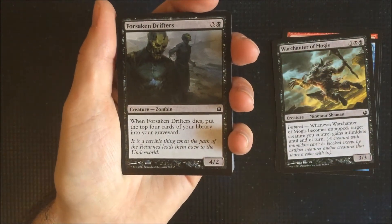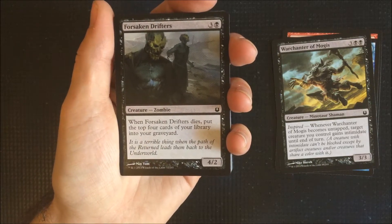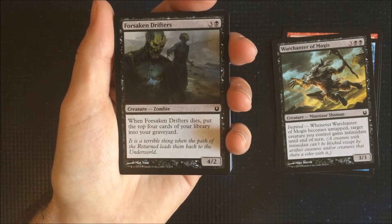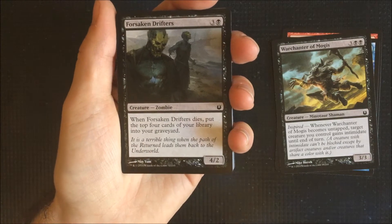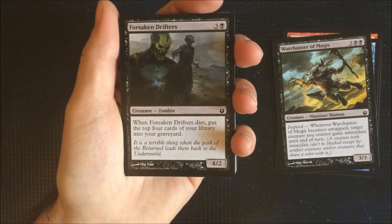Forsaken Drifters. When Forsaken Drifters dies, put the top four cards of your library into your graveyard. So this would be used for dredge decks — black-green — when we're actually wanting a lot of stuff in our graveyard and then we bring it back as we need it.